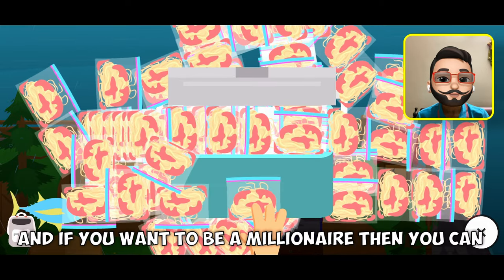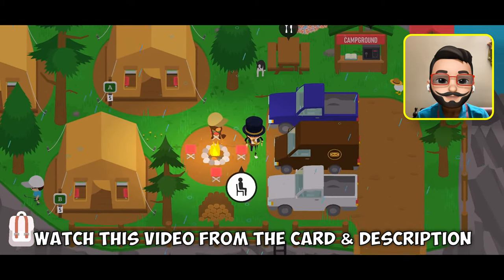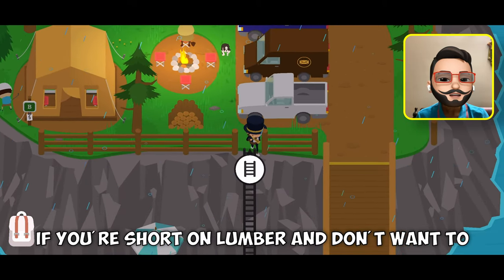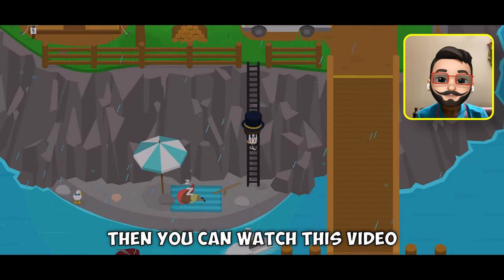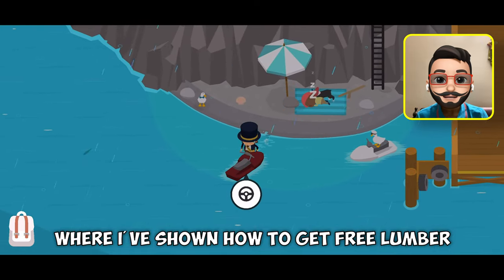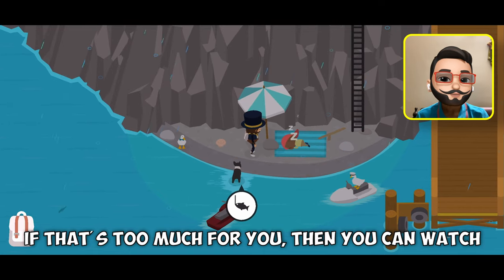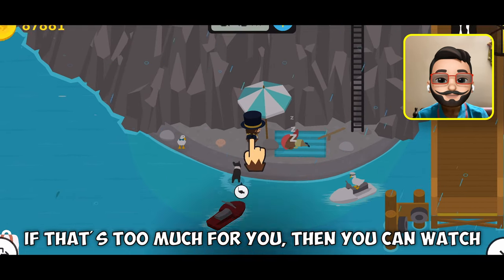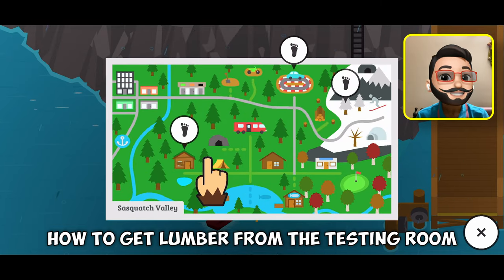And if you want to be a millionaire, you can watch that video from the card and description. If you are short on lumber and don't want to spend coins on it, you can watch the video where I've shown how to get free lumber from the boat. Or if that's too much, there's another video showing how to get lumber from the testing room. All the videos are in the description as well.